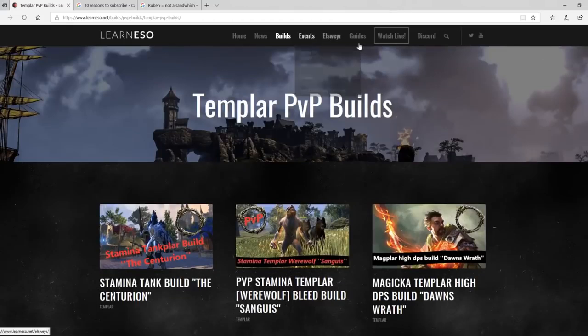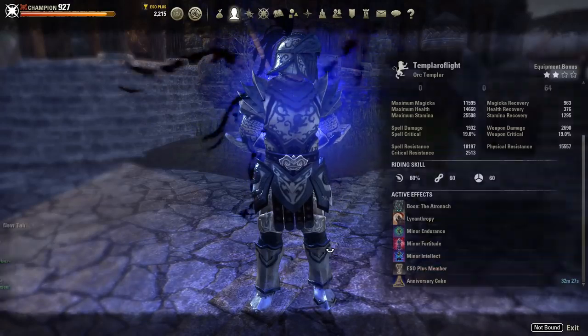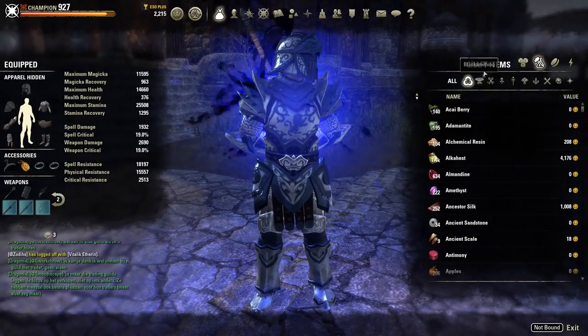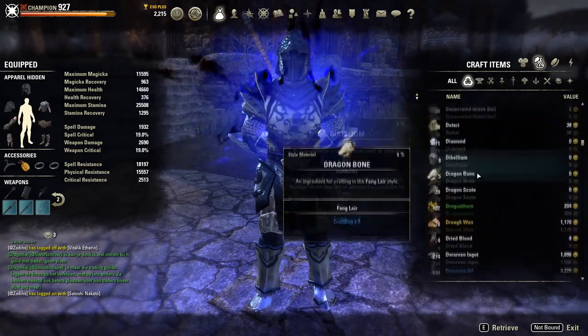Let's get started with number one: the craft bag. The craft bag is pretty straightforward — it's basically a bottomless bag where you can store all of your crafting materials. You can store as many crafting materials as you want in it.